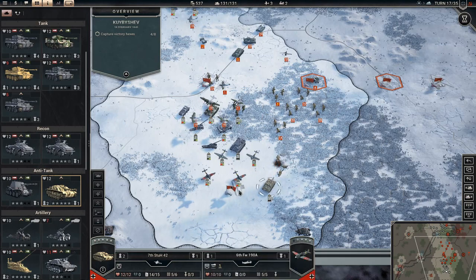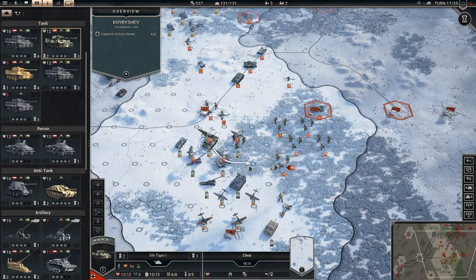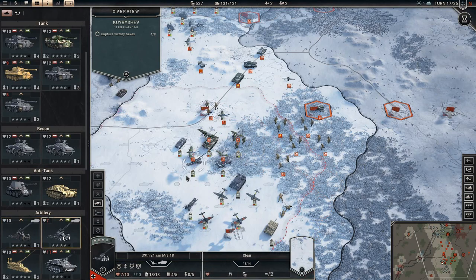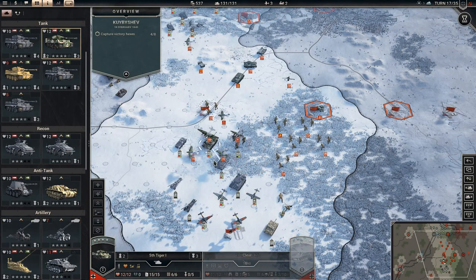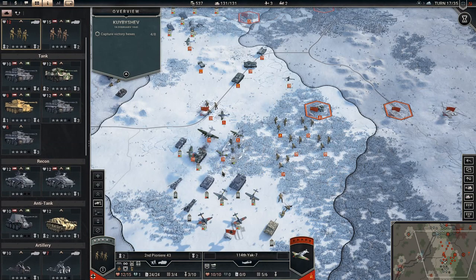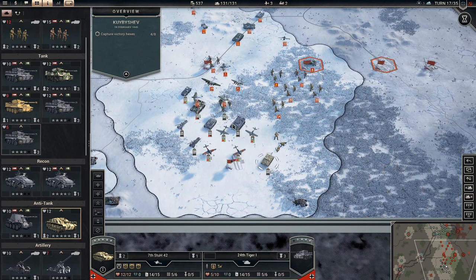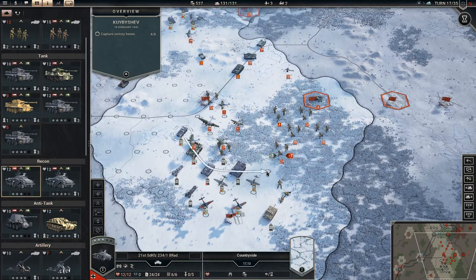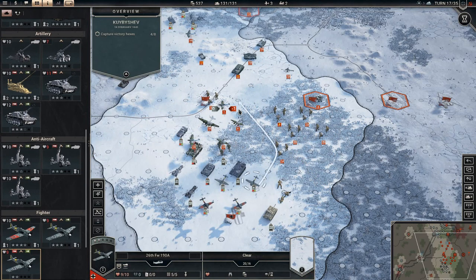Sunny. Got him. Good. 2-6 — I really don't like that. I think we'll do this to get the tanks out of the woods. 3-7. Well, we can use our planes for something.